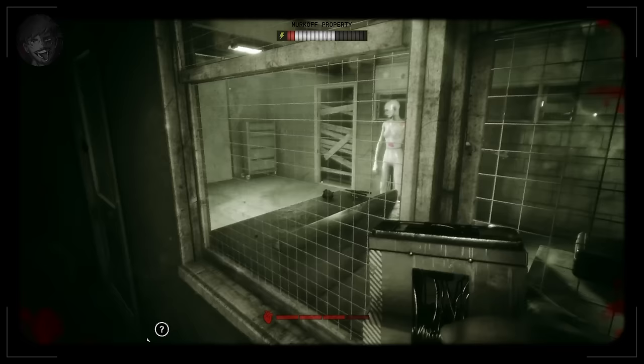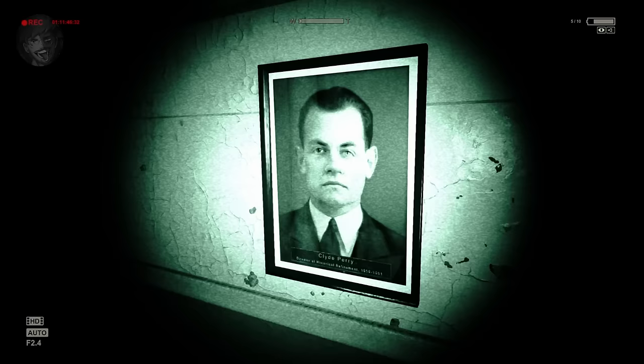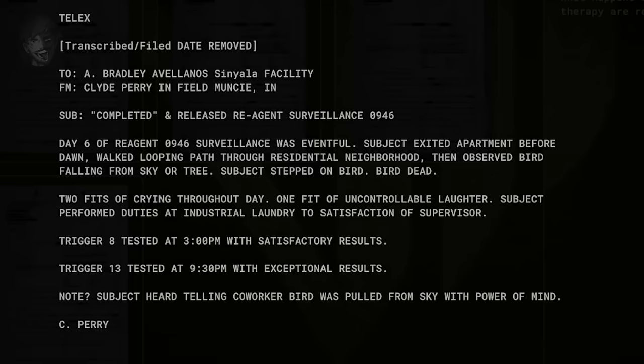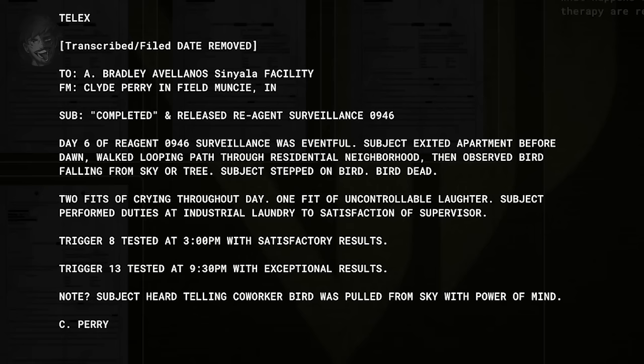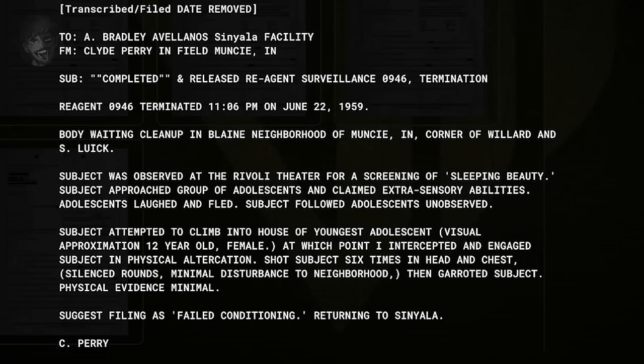This handwritten note leads us on to the next point — how are the documents getting into the trial environments, and who is leaking them? This next storyline involves Clyde Perry. You remember Clyde — his photograph was hanging up in Mount Massive. He was listed as Director of Historical Refinement from 1959, where this storyline takes place. We previously saw Clyde Perry in his role in the Murkoff Collections department, where his role was to observe different reagents after their release and to scout and recruit potential prime assets such as Mother Goosbury, Phyllis Futterman, and Sergeant Leland Coyle.